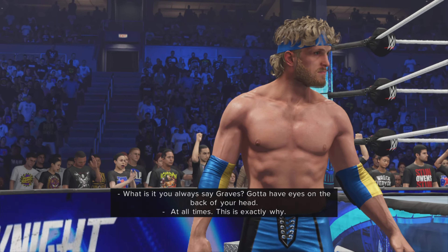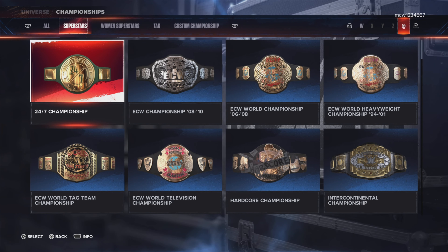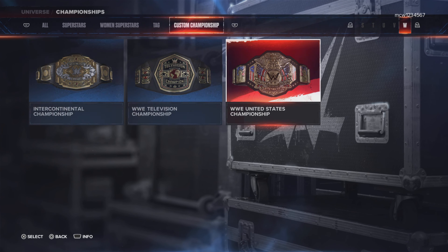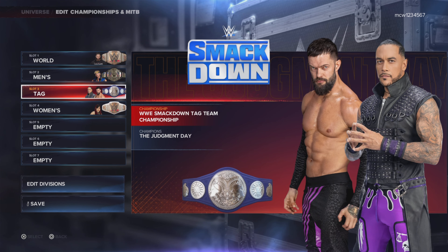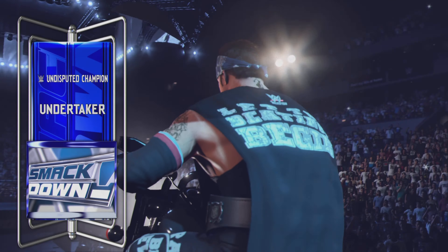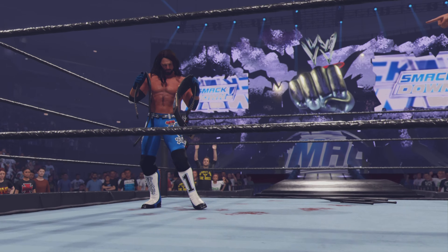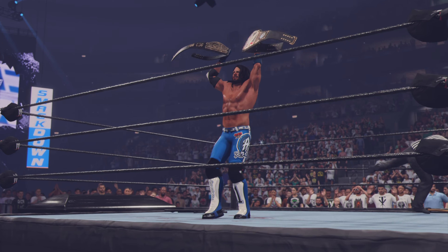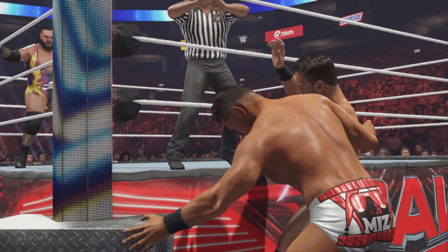That brings me on to keeping things fresh and new. It's a good idea to have some new title designs every now and then — like every month, or every three months in Universe Mode. Different attires probably every week or every two weeks, different renders, different arenas. You can give it a nice facelift by going to Community Creations — it's free — or you can make your own.